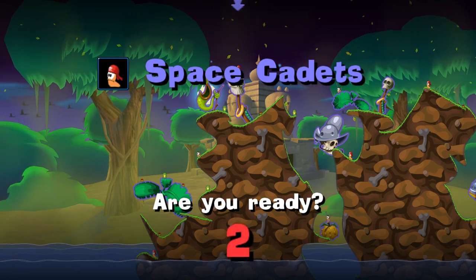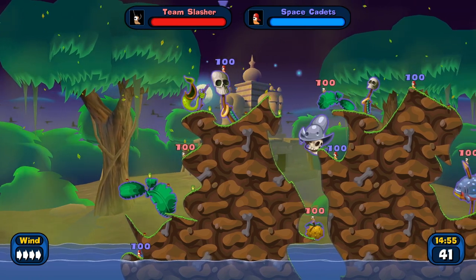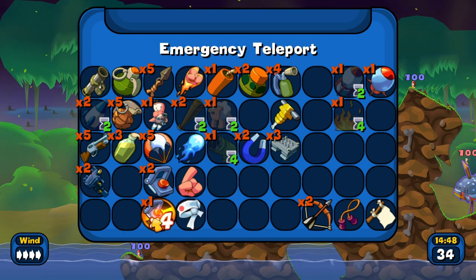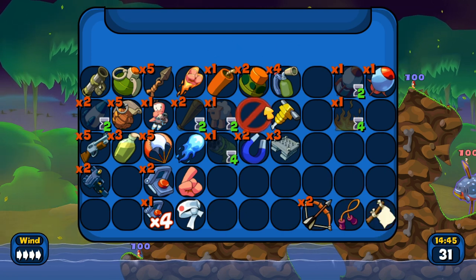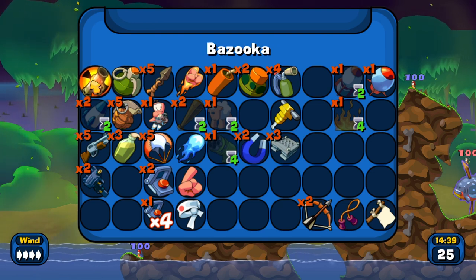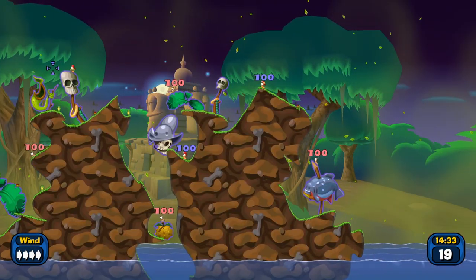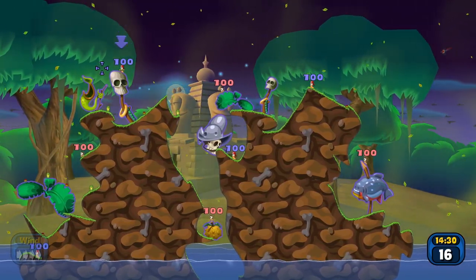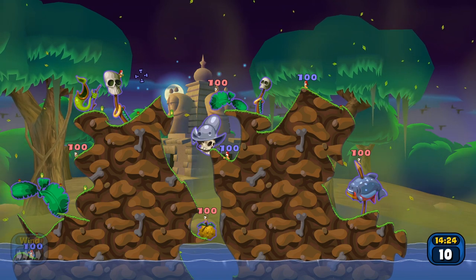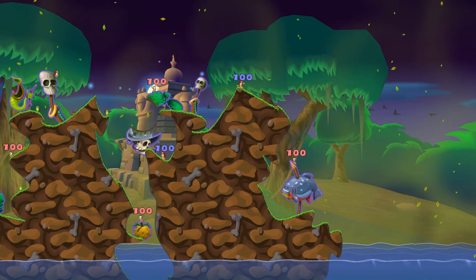Alright, Space Predicts is going first, so you're up first, bud. If you press the right click, it brings you into a menu that has a lot of things that you can use. And I'm going to use a bazooka.